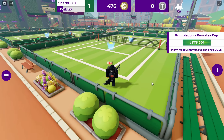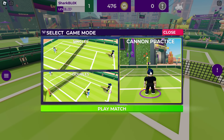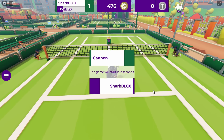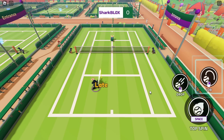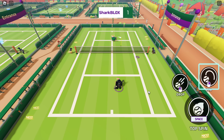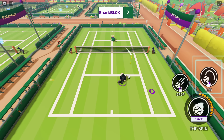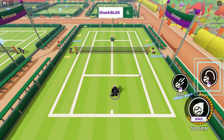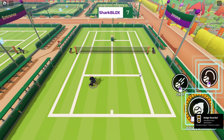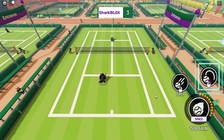After doing the scavenger hunt, we're going to do the cannon mini game. Just go and join one of the matches - choose Cannon Practice then play match. You just want to return the ball by clicking. You can do either left or right mouse click for different options, and space bar for top spin. All of them basically return the ball. We just need to do this 30 times - I'll do a jump cut when I'm done.